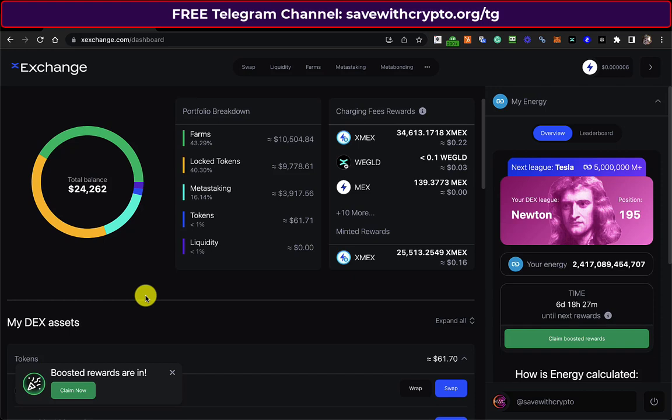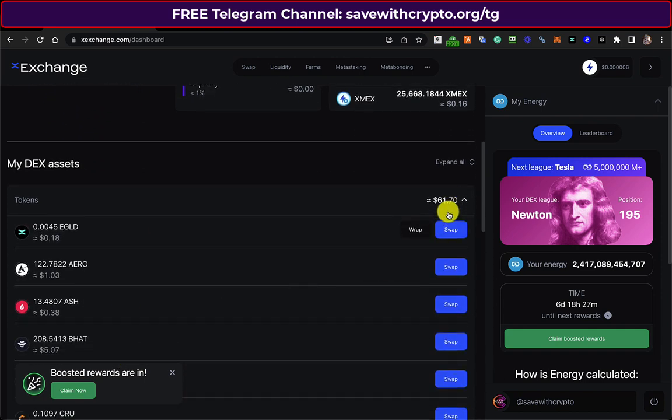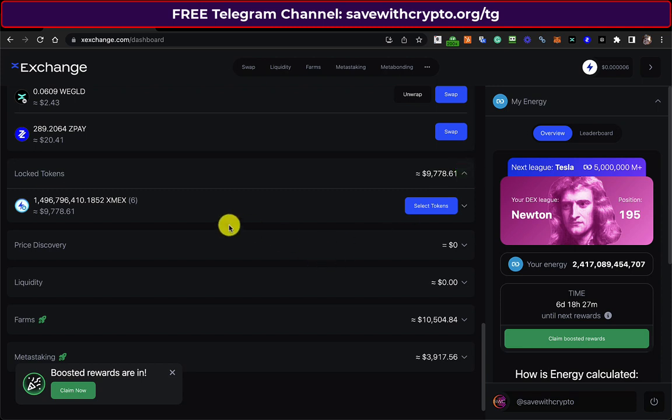Hi there, Savor Crypto. I'm just going to make a few notes here about what this account is worth and see what happens when I do the claims, because I noticed with the smaller account I've got it wasn't particularly worth doing the actual claim, but I think it might be different with this one. The total worth is $24,262. The amount of tokens I've got in the DEX assets is $61.70, and the amount of locked tokens I've got here is $9,778.61.